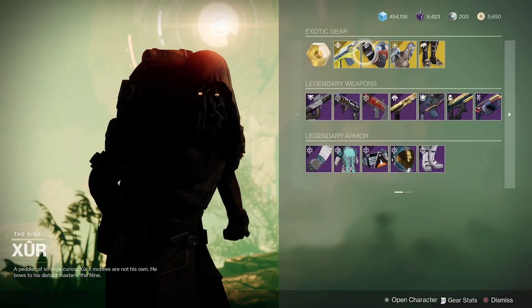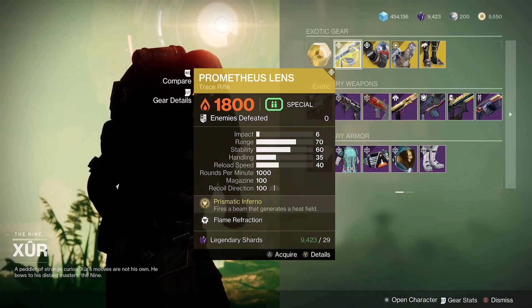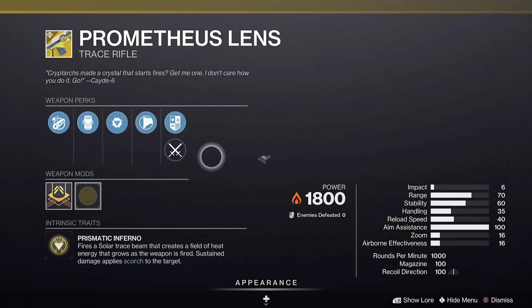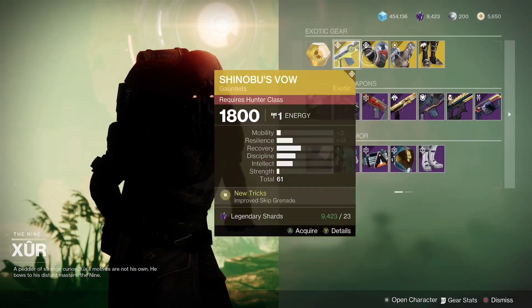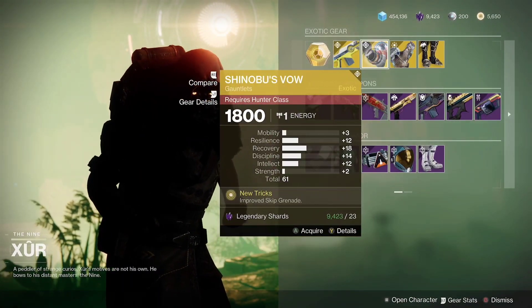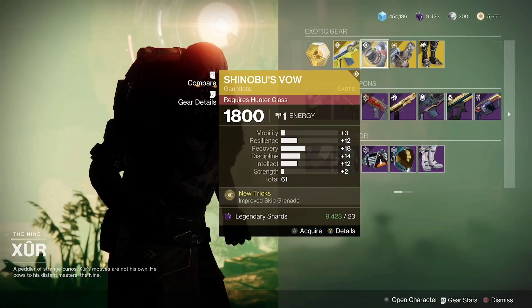First up we have Prometheus Lens, an OG weapon for sure. It has a nice catalyst, not a bad weapon. Then we got Shinobu's Vow at 61 overall — this one's not too bad, pick it up if you don't have it.